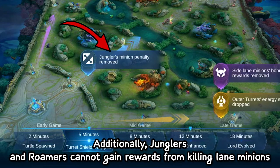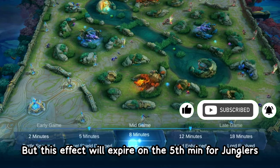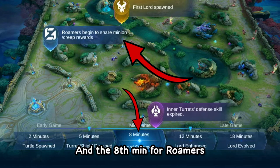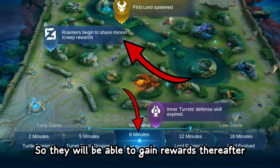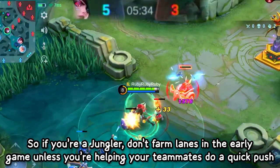Additionally, junglers and roamers cannot gain rewards from killing lane minions unless there's no teammate nearby. This effect will expire at the 5th minute for junglers and the 8th minute for roamers, so they will be able to gain rewards thereafter. So if you are a jungler, don't farm lanes in the early game unless you are helping your teammates do a quick push.